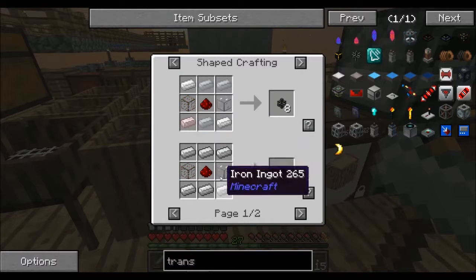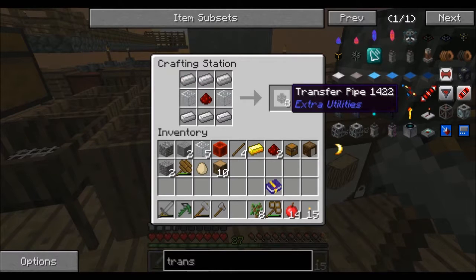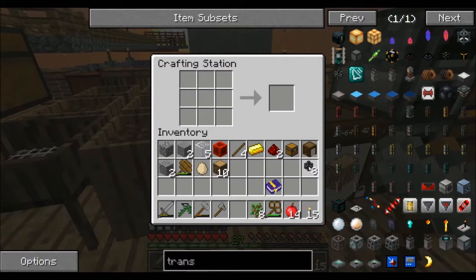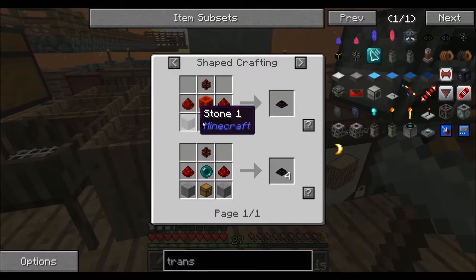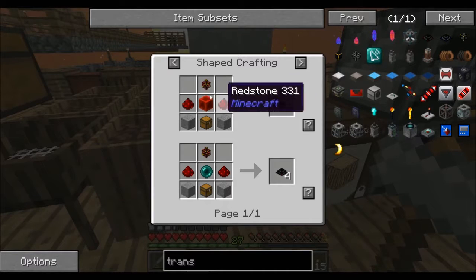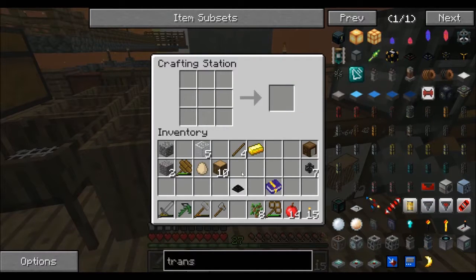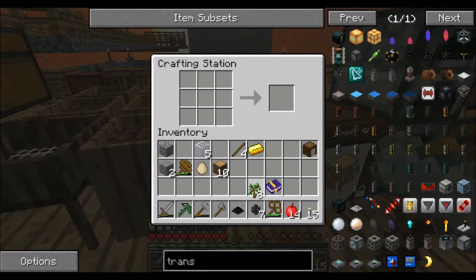We are going to make the one with iron. Just hold shift and the question mark — that gets us the transfer pipes we need. We should have everything else on us. So now we have a transfer node and we still have some transfer pipes left over.